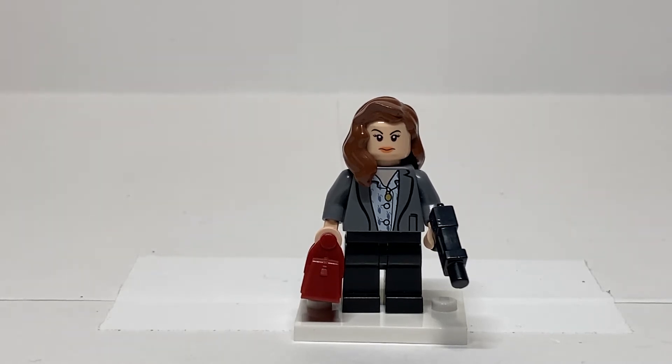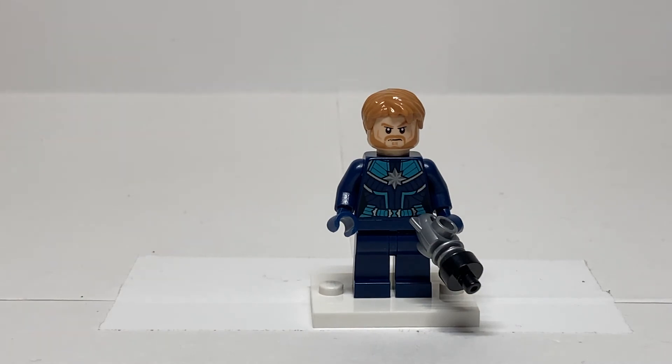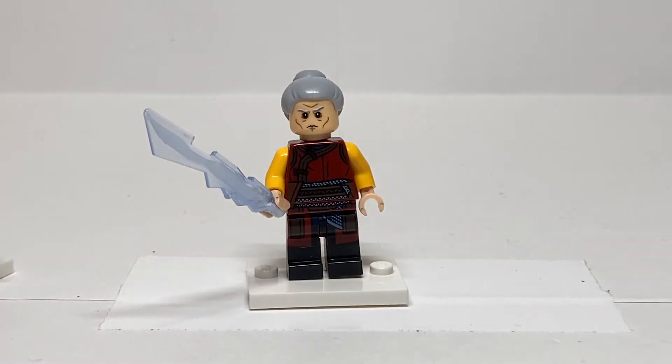I also had a couple of villains I was trying to include, but ultimately they weren't as cool as the heroes. I ended up cutting Yondu — I think we should have gotten him in some of the Captain Marvel sets — also Ego the Living Planet, Kaecilius from Doctor Strange, Lady Sif, Odin, and the Warriors Three. Ultimately I decided that what I picked were the best choices.